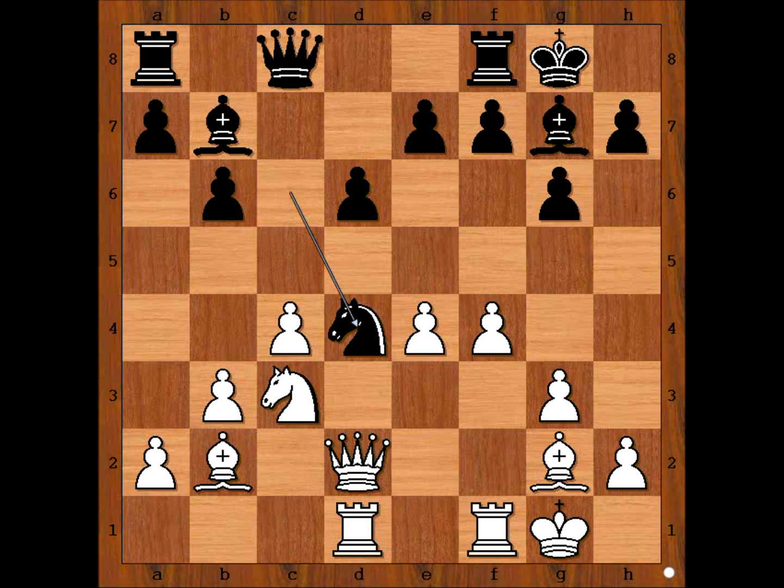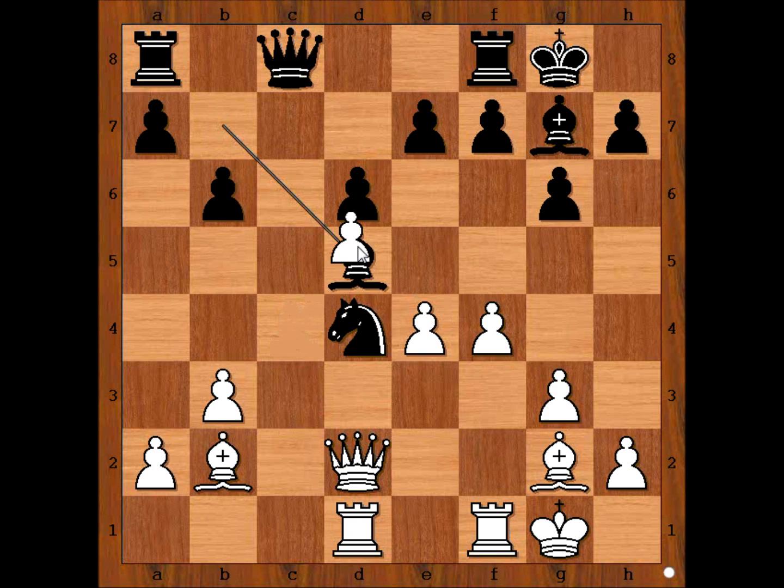What would you do? Botvinnik played knight to d5, threatening knight takes pawn on d7. How should black continue? The best move is knight to c6, defending the pawn. Well, Golombek didn't like this knight, so he decided to take it — not the best move, as you will see shortly. c takes on d5.